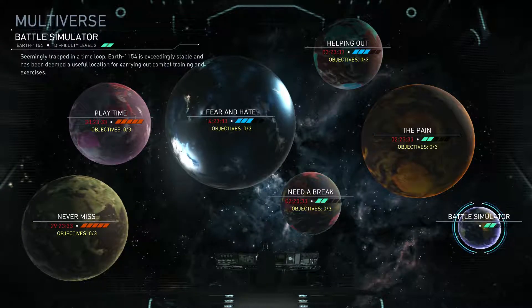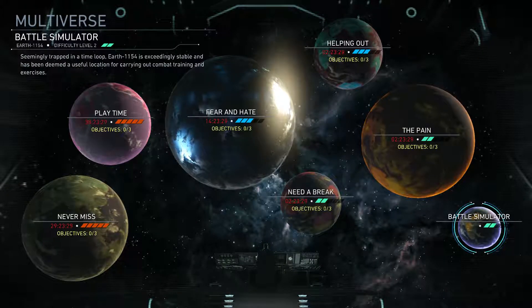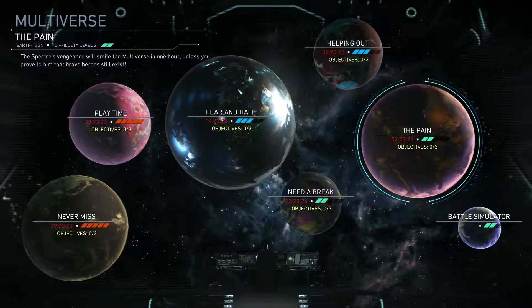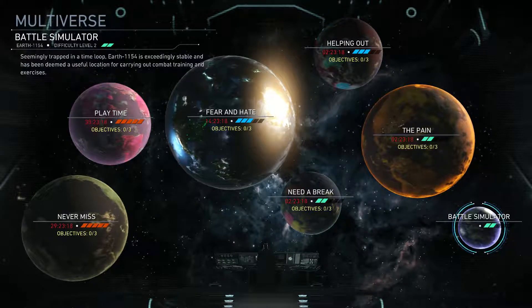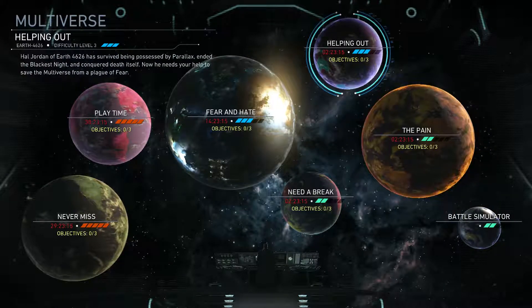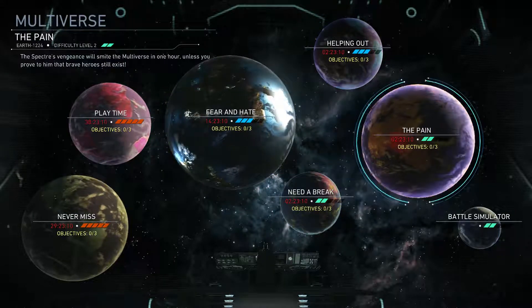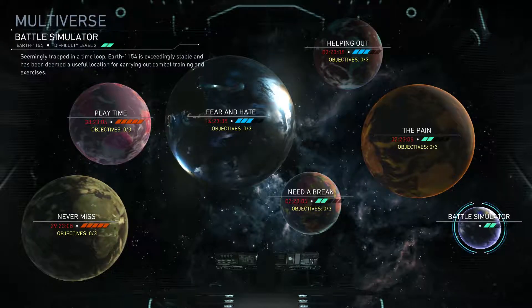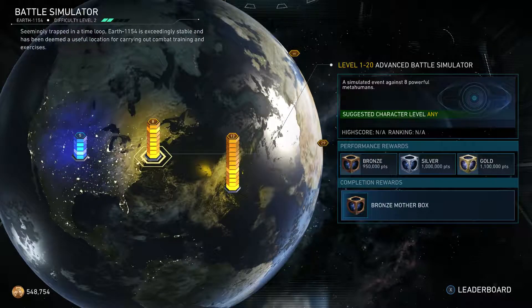So who are you going to be playing as today? Today we're going to be doing this game's version of Arcade Mode, which is a little hard to find because it's almost hidden and it's not called Arcade Mode — it's called Battle Simulator. So you're going to different planets, and all these planets have a refresh time, as you can see the timer. Except for this one, and that's the Arcade Mode. You need to go to the Multiverse, then go to Battle Simulator.